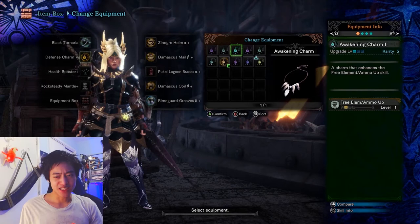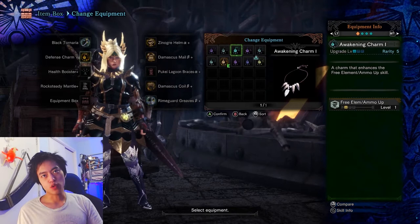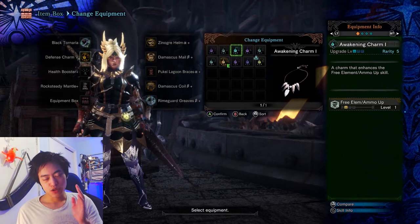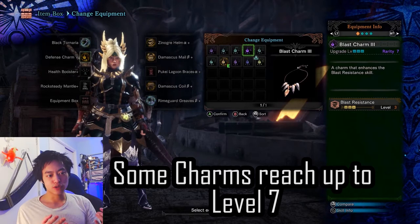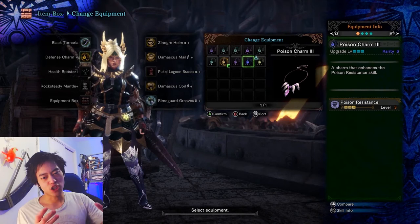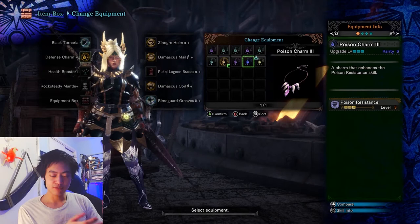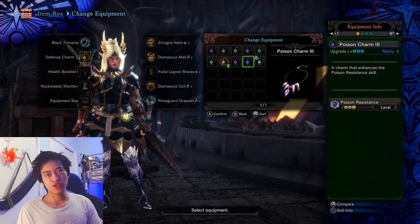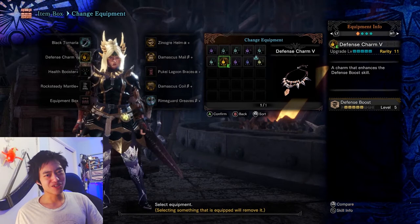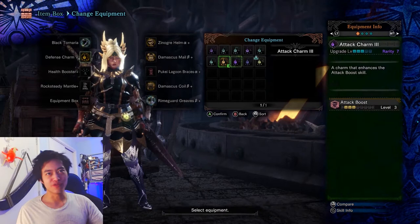The next tip for building armor is to look into charms. Charms pretty much give you a skill — most times one skill, though there are a few that give you two. When you build one, it starts at base level 1, but you can upgrade it to reach the highest level, which is level 3. It does require some materials, so take a look at what it needs to upgrade. Charms are great for filling a gap in whichever skill you have, working the same way as armor pieces. You can also use a charm to add an entirely different skill — just experiment and don't stick to only one type.